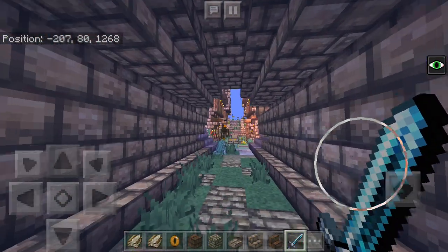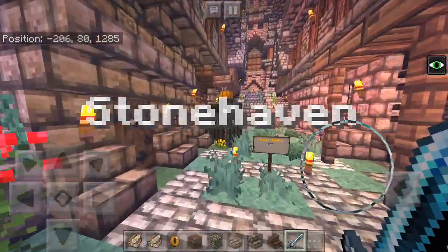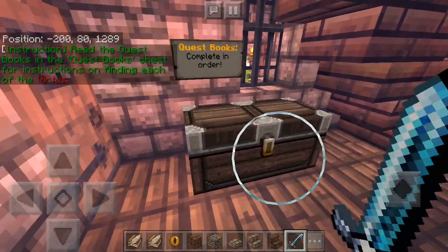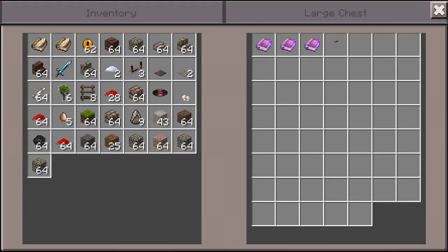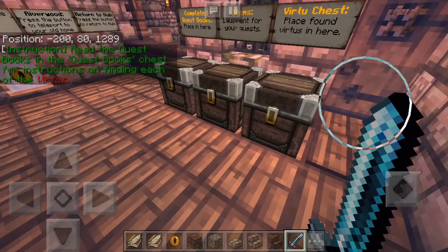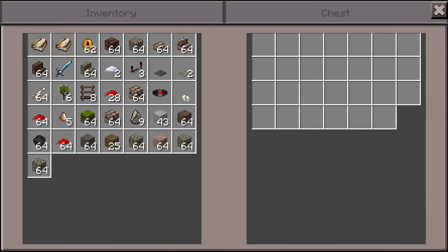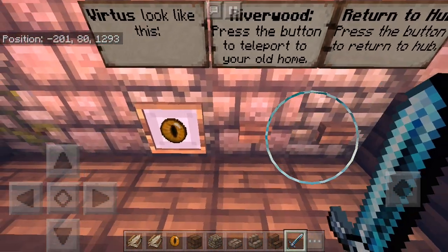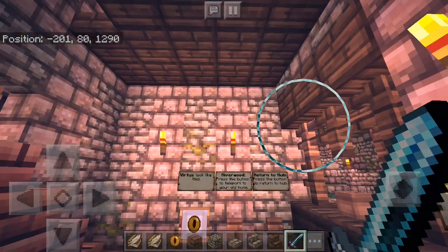It tells you what to do. Stonehaven — got quest books in here. I've done an introduction, quest 1 and quest 2 so far. Quest 2 is the one I'm about to show you. Place your virtues in here. You can press this to return to Riverwood, which is the location of part 1 of the map.